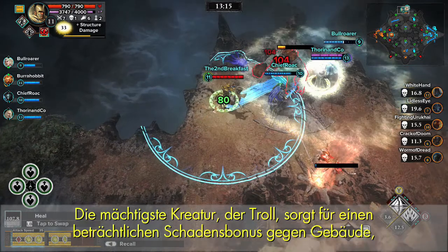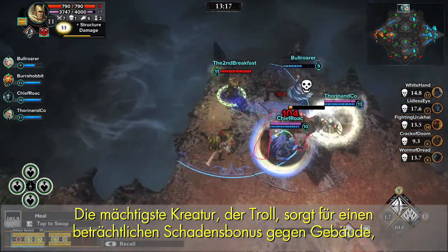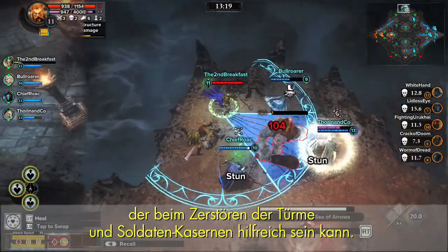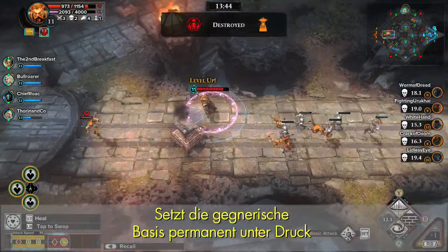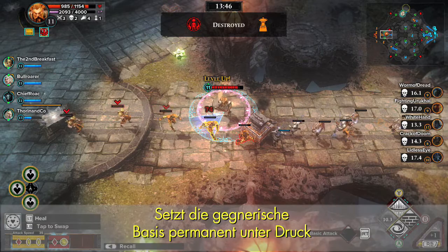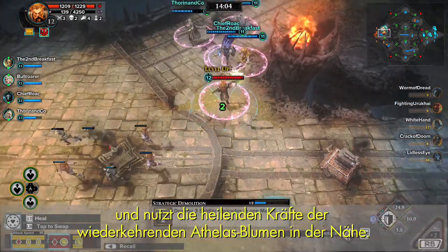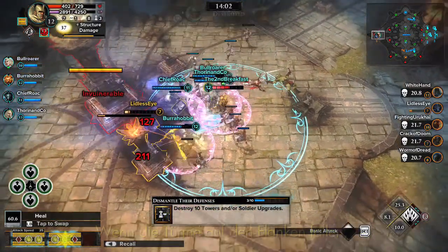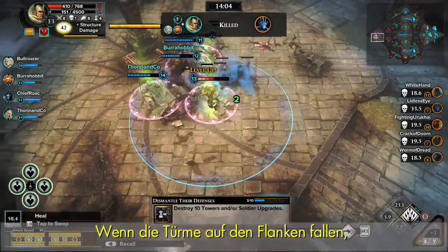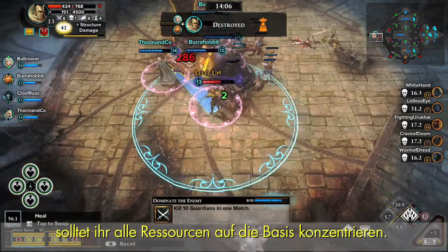The most powerful creature, the Troll, provides a sizable structure damage bonus, which can aid in toppling towers and soldier barings. Keep constant pressure on the base, and make use of the healing Athalask flowers that regenerate nearby. When the flanking towers fall, focus all of your resources on the base.